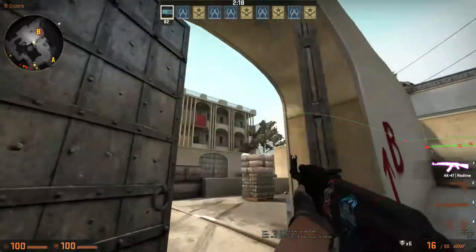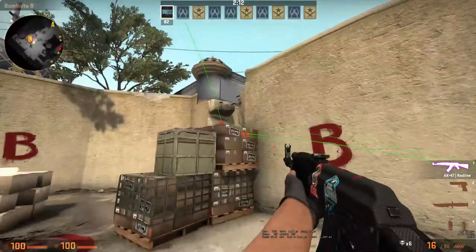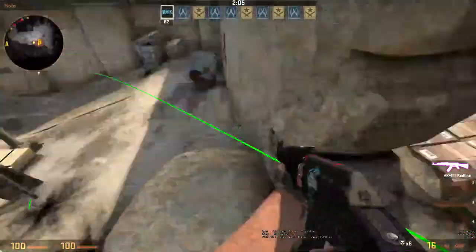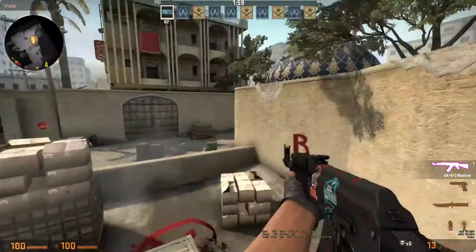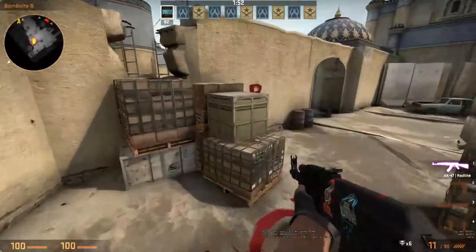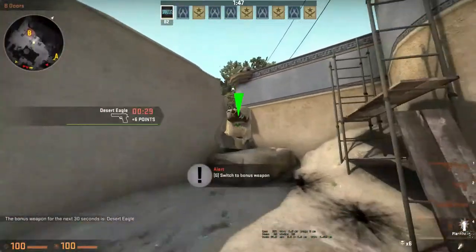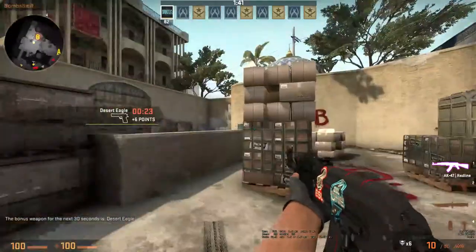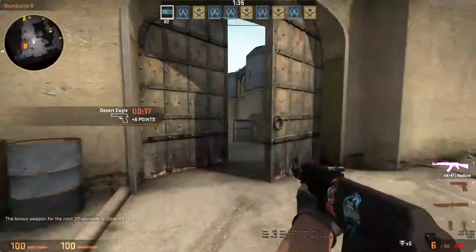That was a really good one — that's what I was wanting to do. You're either going to mess up nades and they're going to land on top of this box right here, or they're going to bounce back at you, or just sit right here. Every player over here is going to be expecting that flash to come through and fail. But if you bounce it off like that, it's going to land in the middle of the air and flash this guy here, that guy there, and pretty much your whole site.